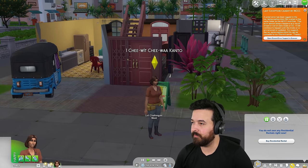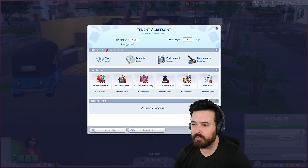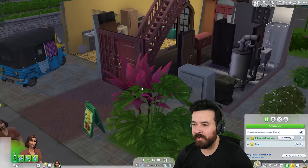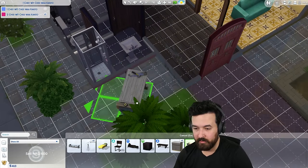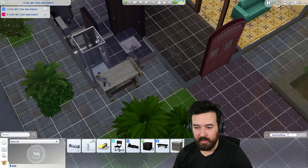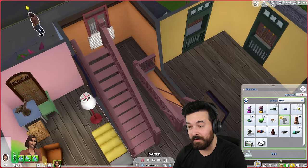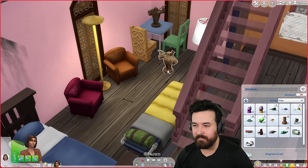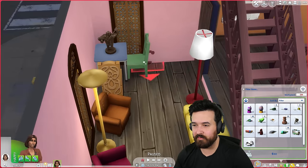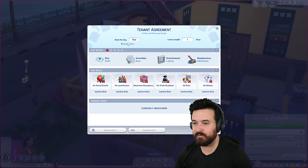Oh, and now I don't own it. Go to build mode and back to live - now I do own it. So 36 simoleons, right? That's fine. I'm going to grab out my woodworking table and also my sculpture. This guy here is environment five. We do already have a sculpture in here which is environment four, but maybe another one is what they want. Probably paintings and stuff on the wall would work well too. Still 36 - so it didn't make any difference. The environment is still lacking.